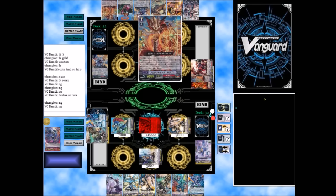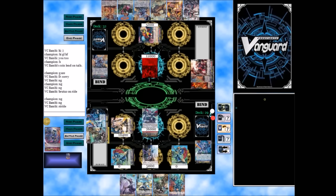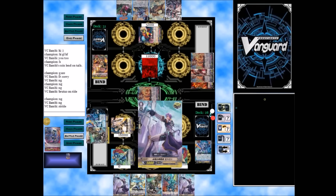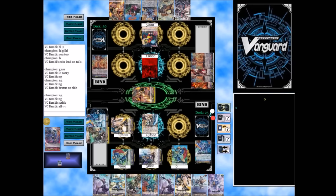So we can go ahead and stride, we're going to follow up with our own stride and get some rearguards out there. Here I kind of fall into his perfect guard — I attack with my rearguard first knowing he has a perfect guard and I have no place to put my triggers, which is a bit unfortunate. That's a misplay for me.